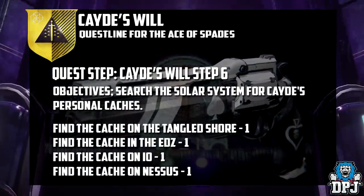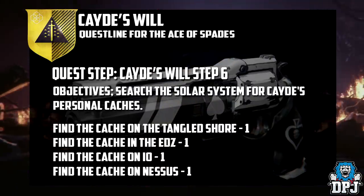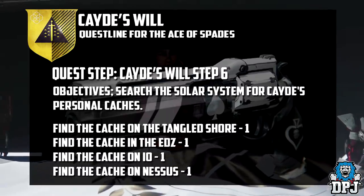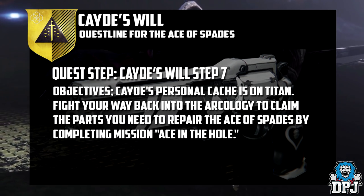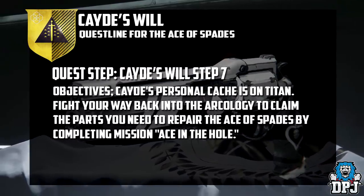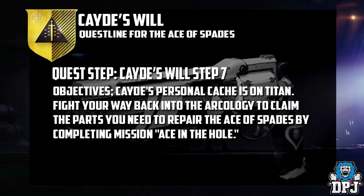Step 6 is to search the solar system to find Cayde's caches — there are 4 in total: one on the Tangled Shore, one on the EDZ, one on Io, and one on Nessus. Step 7 is to collect Cayde's personal cache on Titan. Fight your way back into the Arcology to claim the parts you need to repair the Ace of Spades by completing the mission Ace in the Hole — this is no doubt an actual mission that will appear on Titan when you're at this step in the questline.